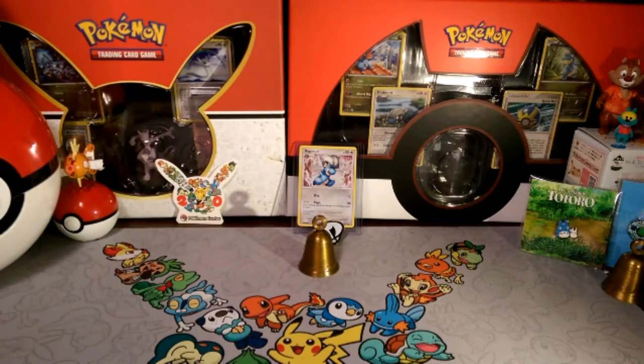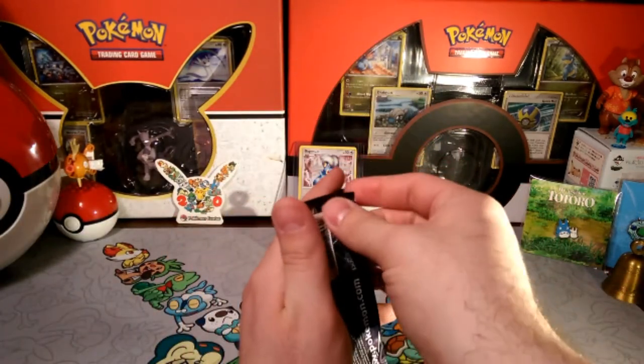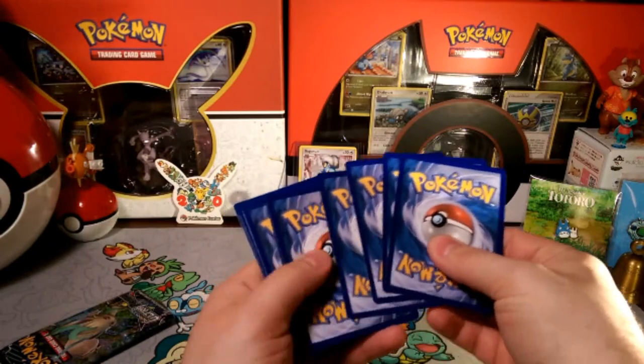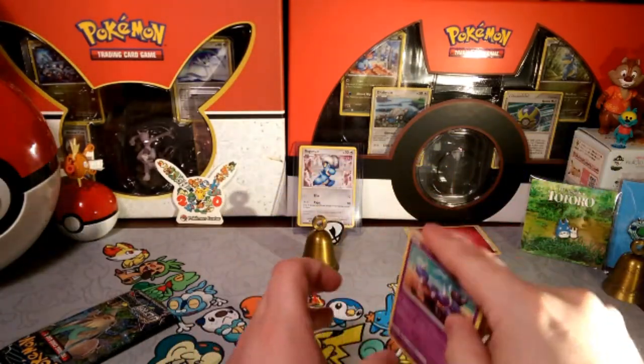Hello friends, DapperDrabby here, and welcome to another Pack a Day. We're gonna kick things off with a Litheon pack today to see if it can be nice like the Duskmane Necrozma was. We're gonna — okay, never mind — we're not gonna guess; it's a fairy energy, so let's see what we're gonna have today.